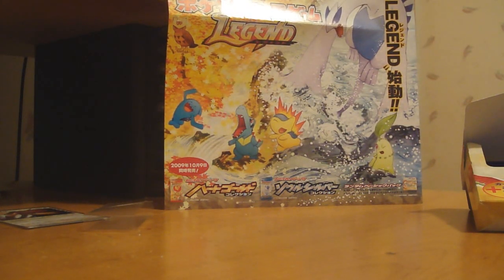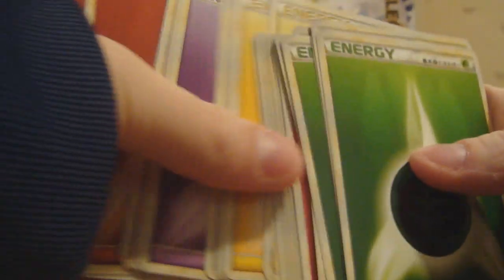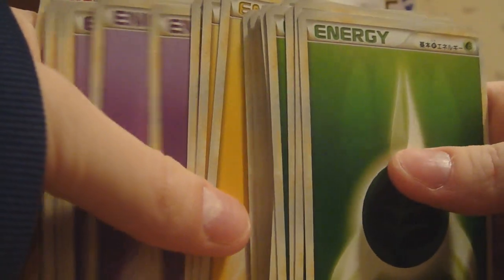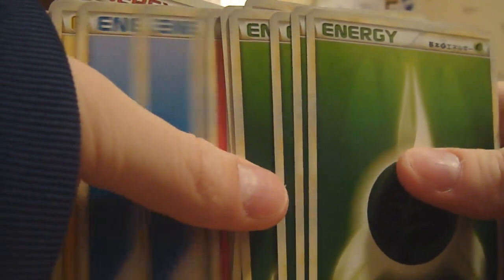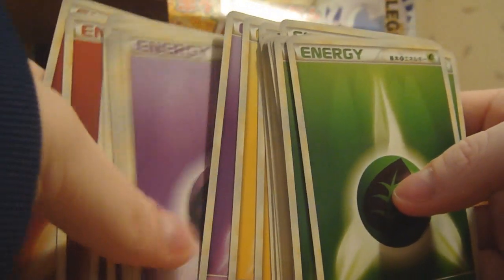The other side — apparently you get tons of energy. That's kind of crappy that it's not the new energy though, so there's no nice backgrounds to them or anything like the other ones, but I guess that's alright. So you get one, two, three, four, five of each type, so that's not too bad.